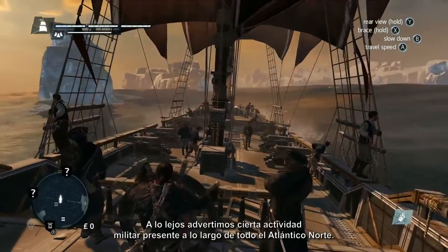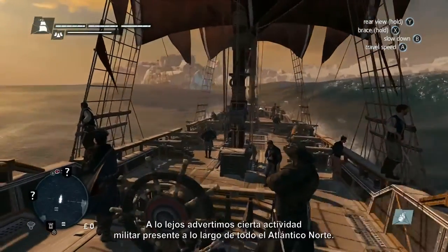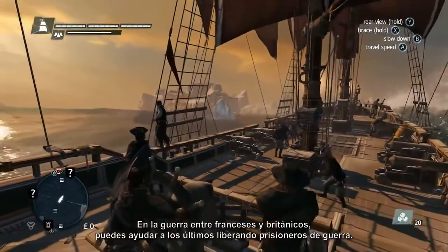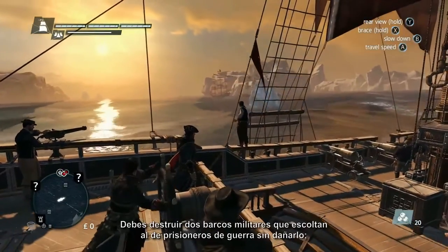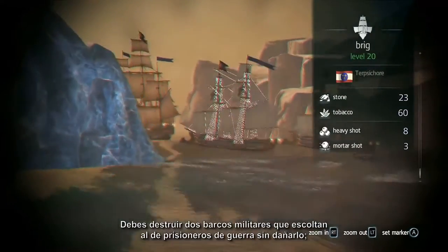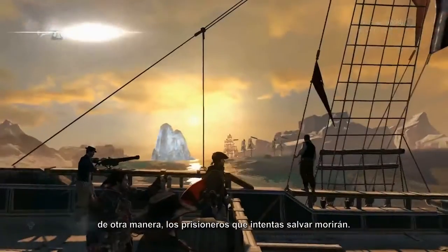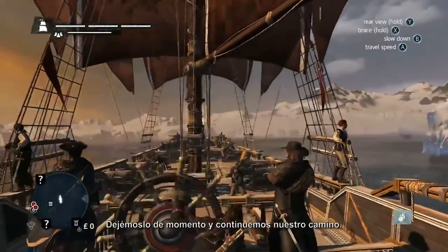In the distance, we can see some of the military activity which is found throughout the North Atlantic Ocean. In the war between the French and British, you can help the British by freeing their prisoners of war. You'll have to destroy two military ships escorting the prisoner of war ship without damaging it. Otherwise, the prisoners you're trying to save will be killed.